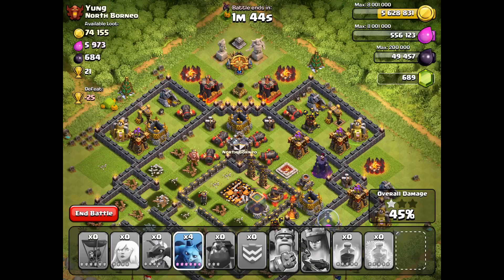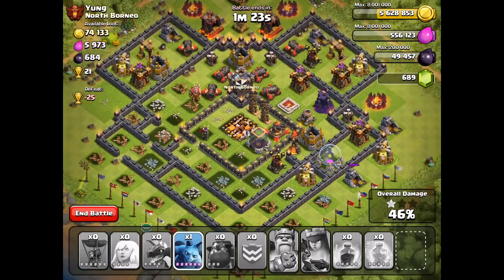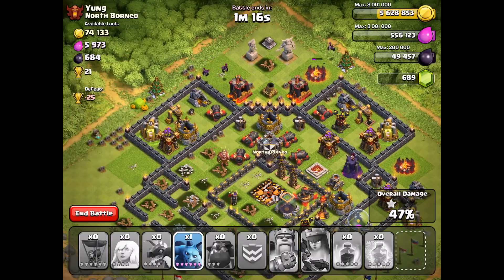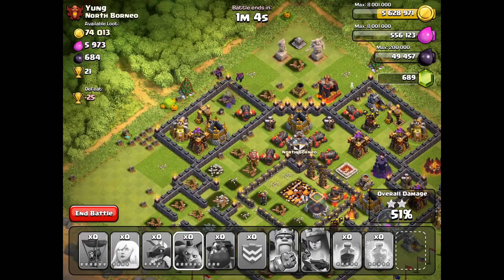45% and five Minions left. So that's one structure, and there's got to be this one, and then maybe this other camp up here. There are three structures for sure that we can take out with these Minions. Two Minions left — that one's going to get zapped by that Archer Tower. Let's just focus on the top here. 47%, three structures safely going down. Let's put the last Minion in here — there goes the camp — 49%... 50%! Second star! So that was not pretty either, but it got the job done.